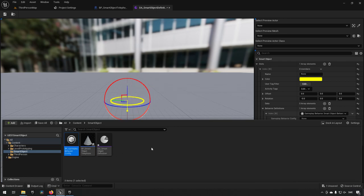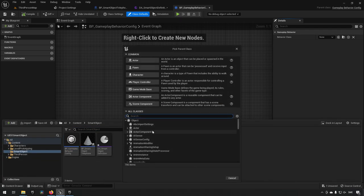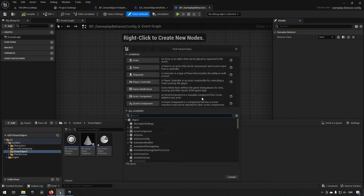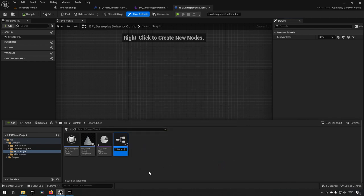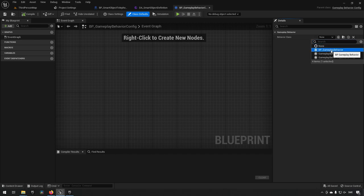We create another blueprint — this time searching for Gameplay Behavior as the parent class — and call it 'BP_GameplayBehavior_Jump.' We then assign this BP_GameplayBehavior_Jump as the behavior class inside our BP_GameplayBehaviorConfig_Jump. Now we have our own classes set up for these configs.